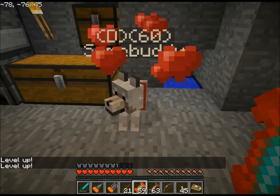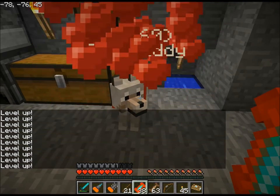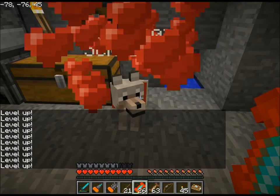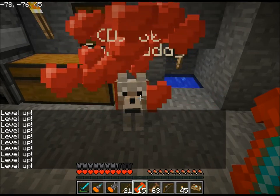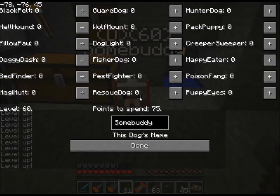I need him to be level 60, so I'll give him all these training treats. This new system is infinitely better than the chance-based system of before. And he's level 60 now. So now I'm going to give him Hellhound, Wolfmount, Fisherdog, Pillowpaw, and instead of Doggy Dash, Puppy Eyes.